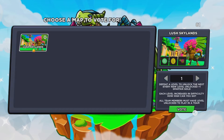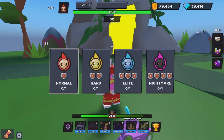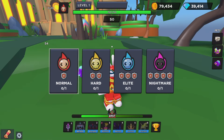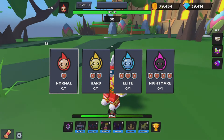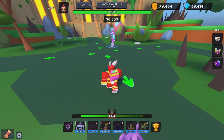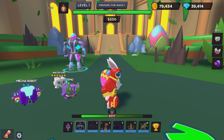Welcome back everybody to another World Defenders video. Today we're going to be taking on the Lush Lands with the dragon event — this is Lush Skylands. I just realized there's pets, so the grind begins again. I'm seeing a pattern with these dragon maps, and I did not pay attention to how difficult... oh, never mind — this one's probably a little easier.